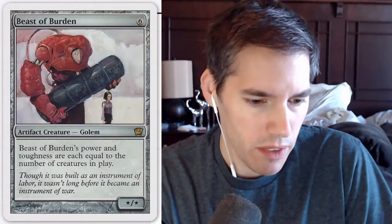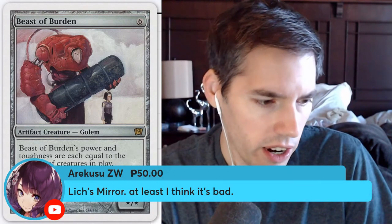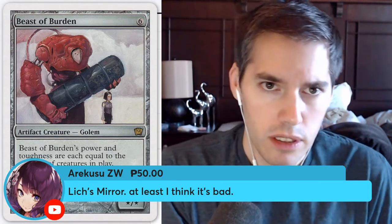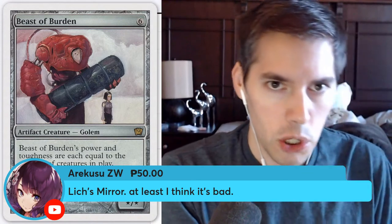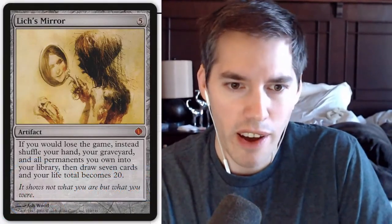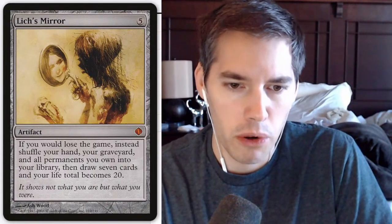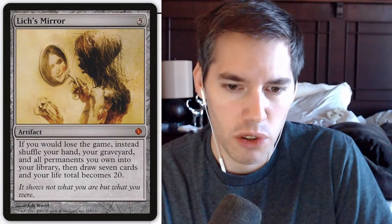Get your super chats in, people, before the show ends! Lich's Mirror — five mana: if you would lose the game, instead shuffle your hand, your graveyard, and all permanents you own into your library, then draw seven cards and your life total becomes 20.